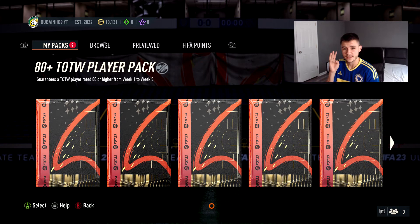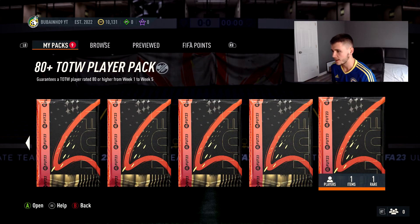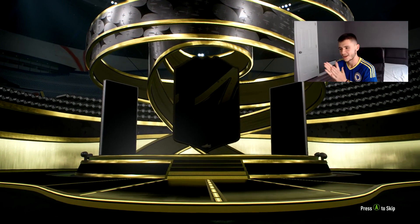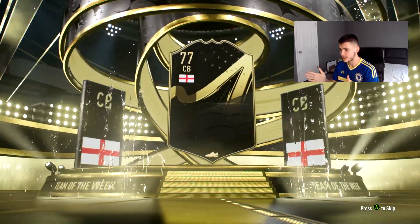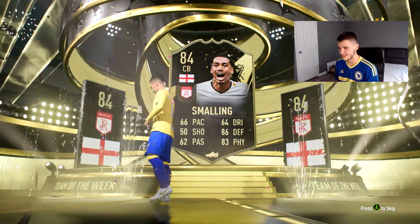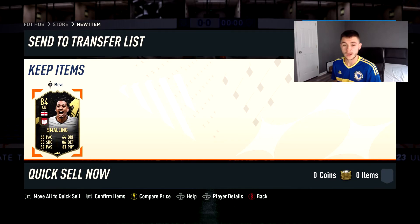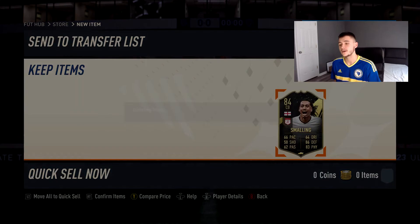I said three walkouts — we need two more for me to be content with today's pack opening. Let's go ahead and jump into the next one. Can it be a walkout? It's another back-to-back walkout! English center back — I think I have Smalling in the club. We get Smalling — you can't complain, an 84-rated center back. I don't have him so I submitted him in an SBC as well. Fantastic. Two packs, two walkouts.